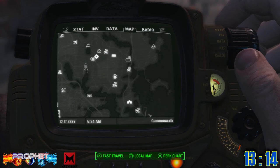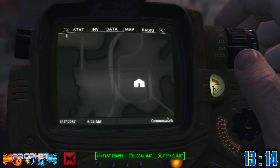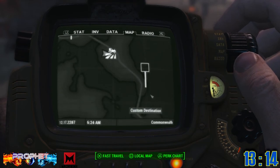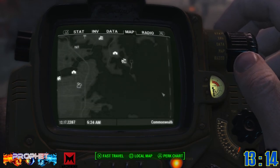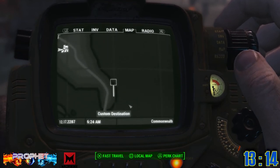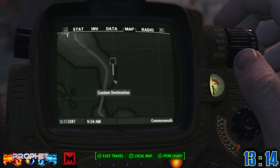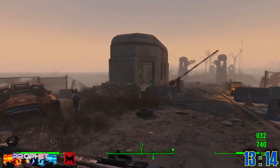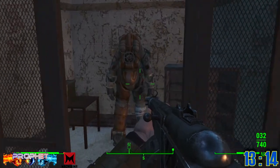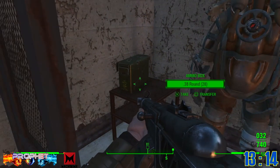Power armor number thirteen is close to Nordhagen Beach. The armor itself is easy to get, but the travel to get there is tough. Once you finally arrive, all you have to do is walk up to a lonely bunker, go inside, and it's yours — it's that simple.